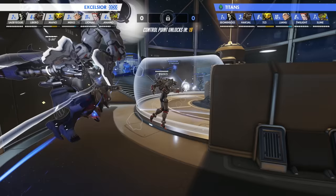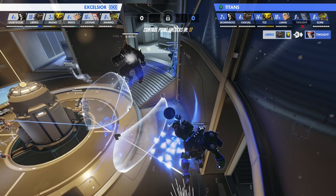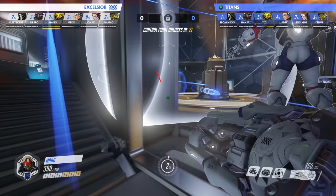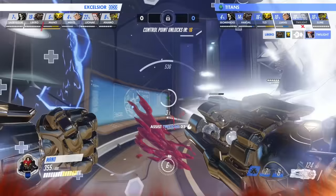Some teams have made Doomfist's main priority targeting enemy supports. Although it's risky sending him that far into the enemy back line, one well-placed Rocket Punch has the potential to win an entire fight. In retaliation, Orisa players have begun prioritizing tracking the opposing Doomfist and using Fortify to block their attacks.